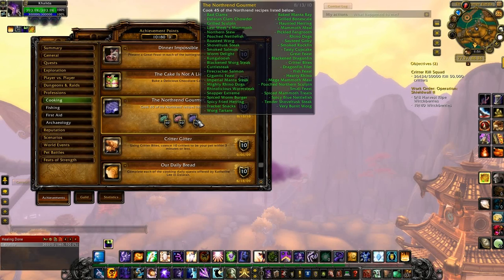The rest all cost Epicurean Award tokens, which you get from doing the Dalaran Cooking Dailies. All but one cost three tokens — the Fish Feast costs five. Those are: Blackened Dragonfin, Critter Bites, Firecracker Salmon, Gigantic Feast, Imperial Manta Steak, Mega Mammoth Meal, Snapper Extreme, Spiced Worm Burger, Spicy Fried Herring, Tender Shoveltusk Steak, Very Burnt Worg, Blackened Worg Steak, Cudgel Steak, Dragonfin Filet, Fish Feast, Hearty Rhino, Mighty Rhino Dogs, Poached Northern Sculpin, Rhino-licious Worm Steak, Small Feast, Spiced Mammoth Treats, Spicy Blue Nettlefish, Tracker Snacks, and Worg Tartar. These recipes are Bind on Pickup so you won't find them on the Auction House.